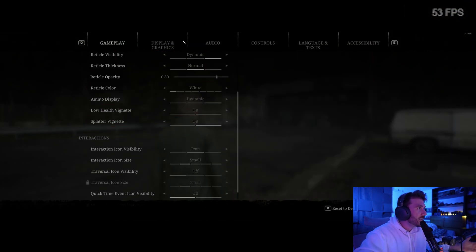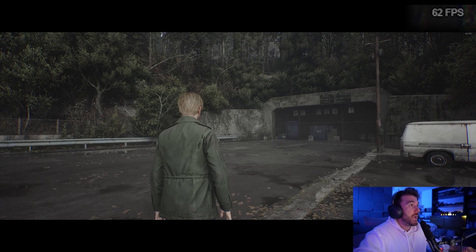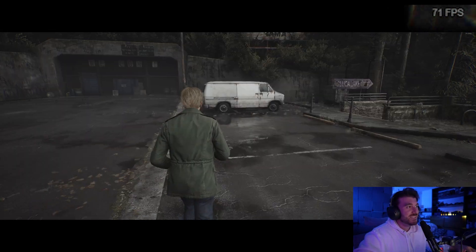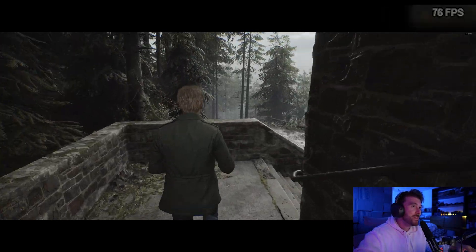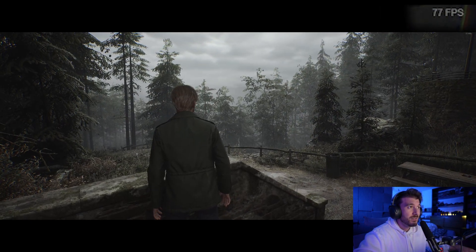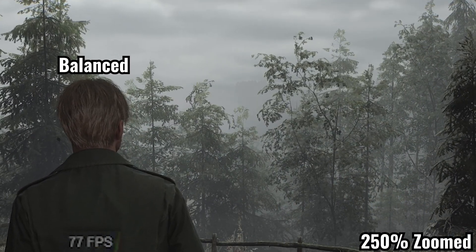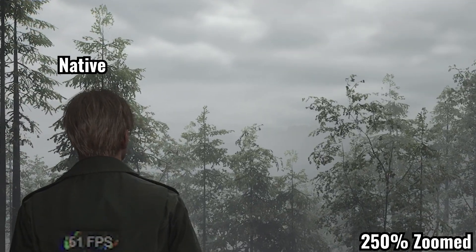Let's go from quality to balanced. The game looks identical — I don't see a single difference — and now we're at 78 FPS. Same exact quality, no artifacts moving around. Maybe in the distant trees there's some artifacts. This is what the game looks like in balanced mode at 78 FPS, versus native at 50 FPS. Maybe the distant trees are a little bit sharper.